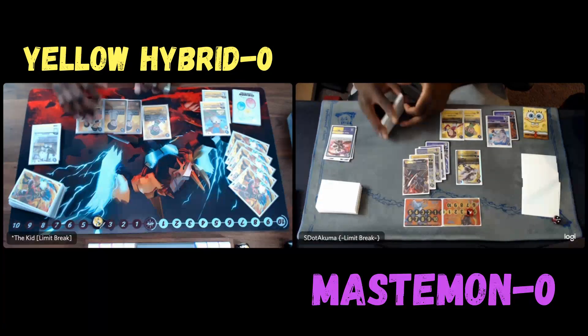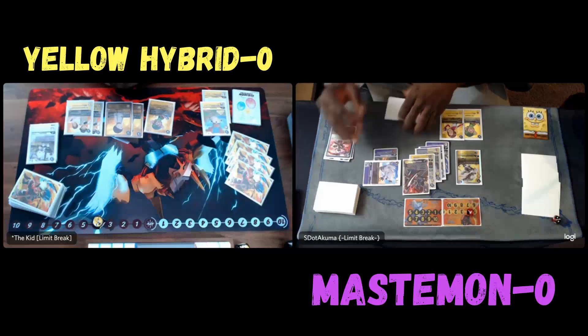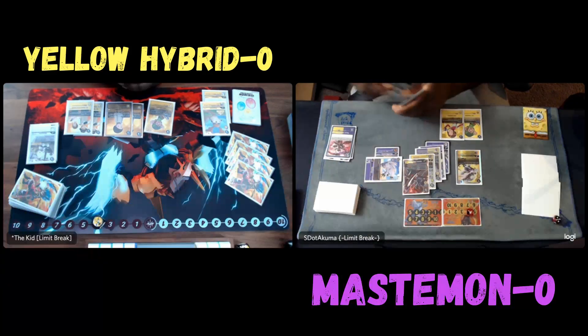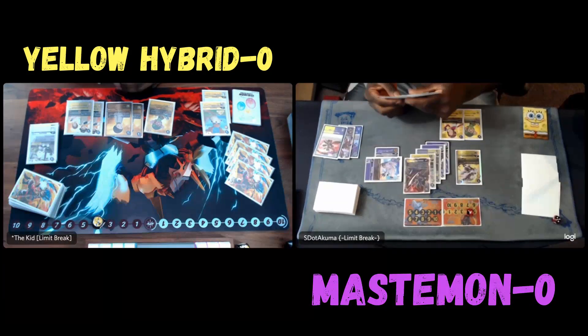He has two Codys, a TK Kari, and a Patamon on the back. So what that immediately tells you is you have to assume that Rapidmon is online at all times at this point. Not only that, he has two TK Karis now. I have five security to his four, so he's going to be starting at nine memory max on his next turn — which is kind of insane if he raises the Patamon.